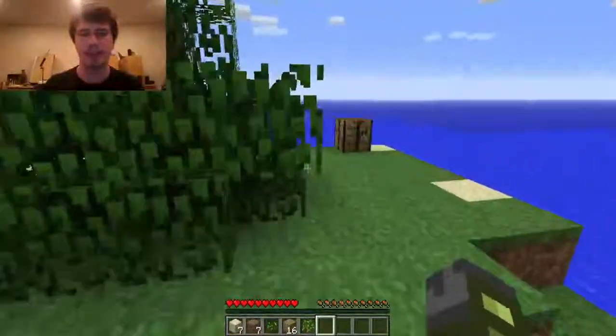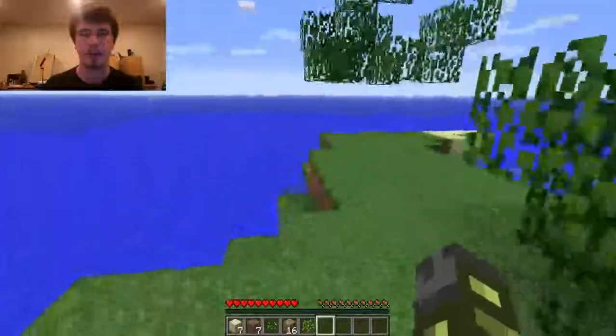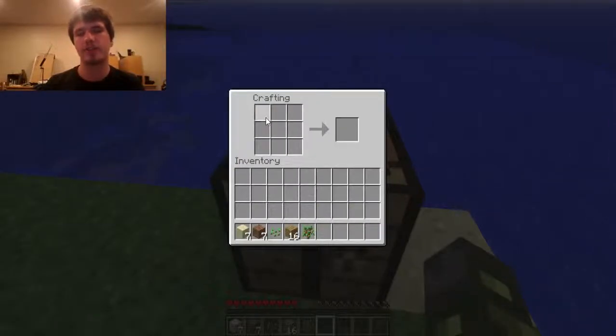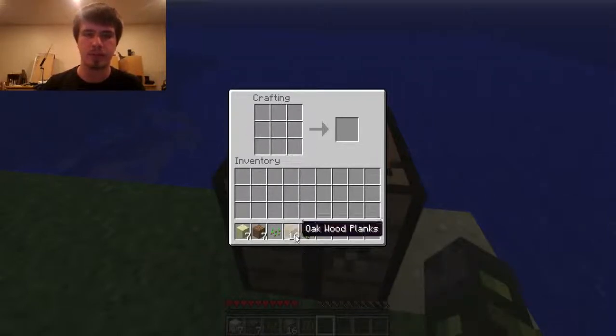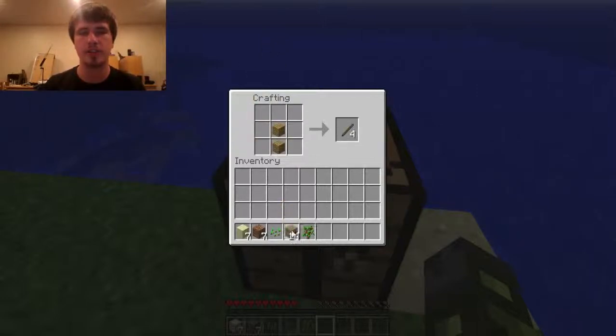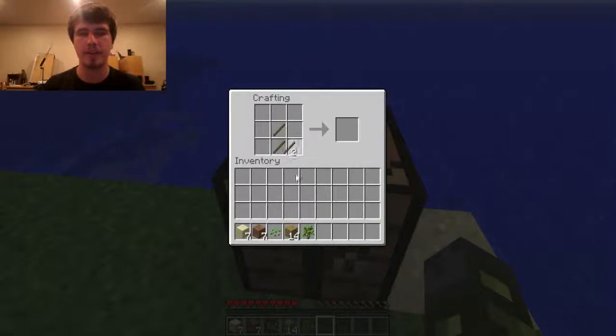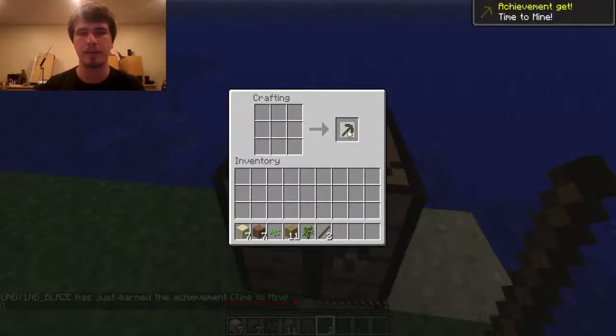One of the first things I'm going to need is a pickaxe and a sword. A pickaxe is obviously for digging, and the sword is for defending myself. The crafting table, when you right-click on it, displays a much bigger crafting display — the inventory only allows you four blocks, but this one allows you nine, and most of the crafting recipes involve this whole block. If you just place two pieces of wood, it'll make four sticks. I'll click on those, bring them down, put the wood pieces in here, and that makes a wooden pickaxe.